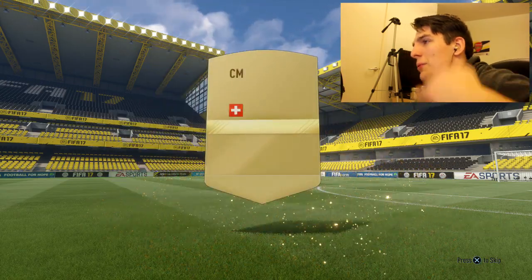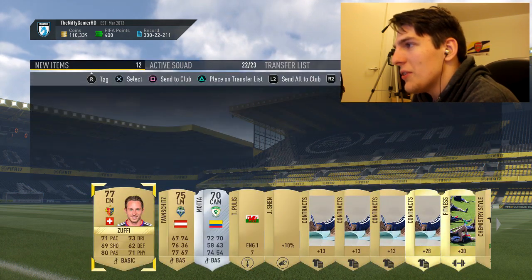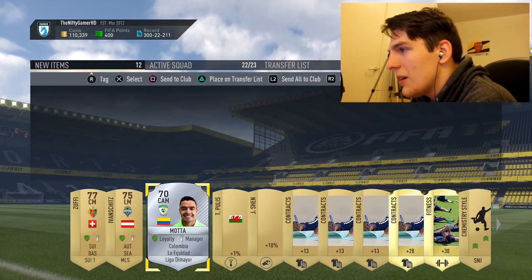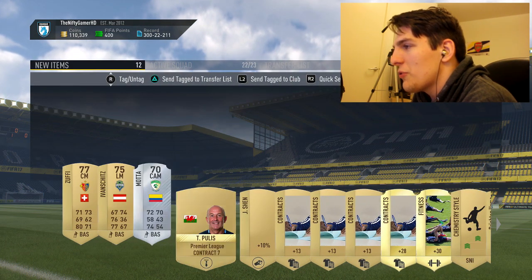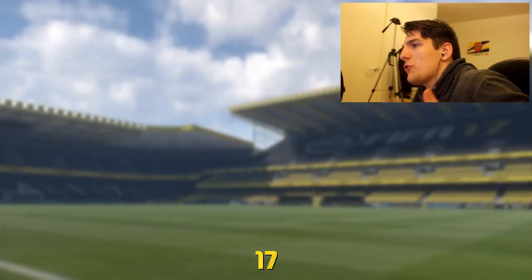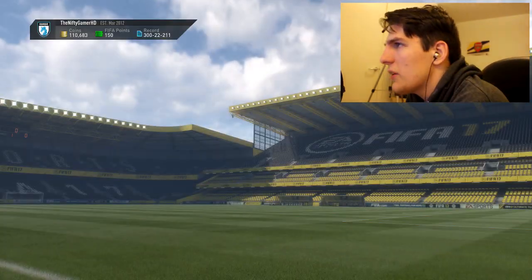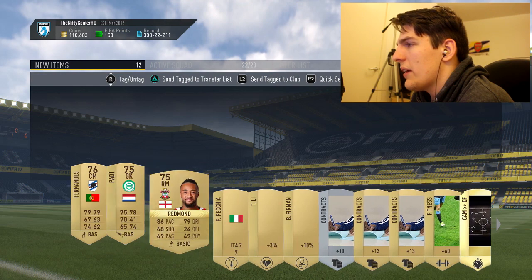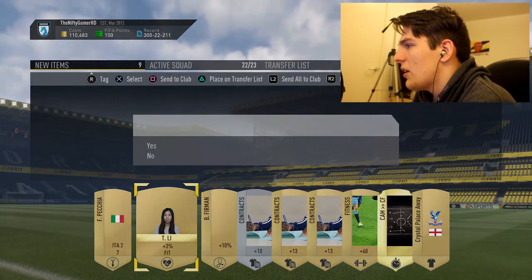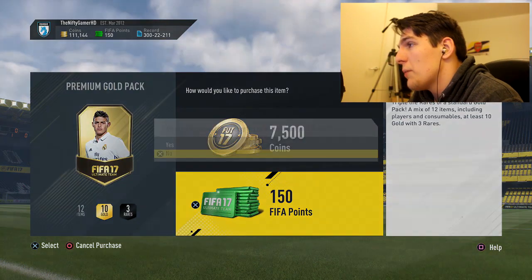We've got a silver rare in this pack — be someone valuable. He probably won't sell but we're storing him in the club anyway. We do indeed have two packs remaining — this one gold pack and one premium pack. We're literally just going to store and discard most of these, and swiftly move on to the half-decent pack that we literally just got Company in.